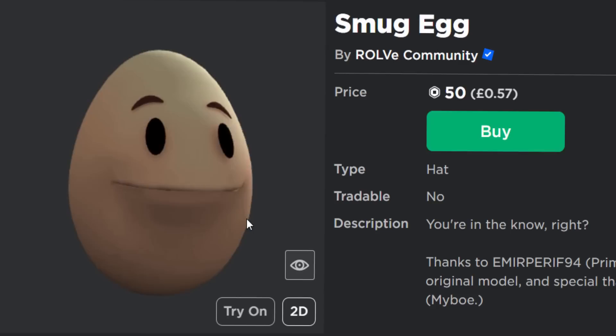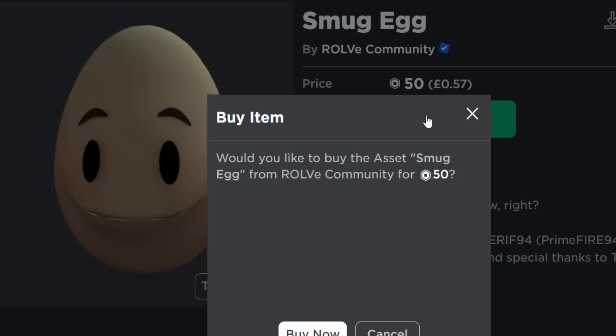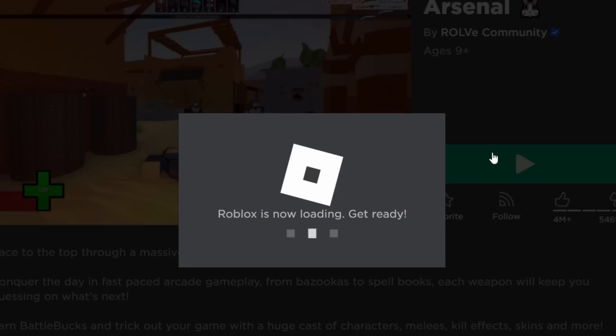The first one to take a look at looks a little bit funny, but it's kind of cool. It's called the Smug Egg for 50 Robux - not too expensive. If you go and buy this, then join a game of Arsenal, you get something very cool. I'm kind of curious to see what we get. Arsenal had a spring Easter update. They've been doing loads of updates recently, which is very awesome. Let's go and join the game.